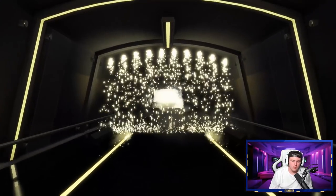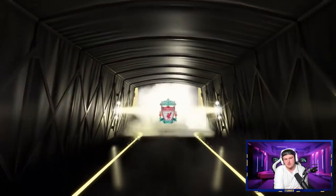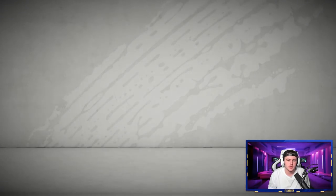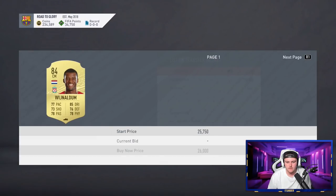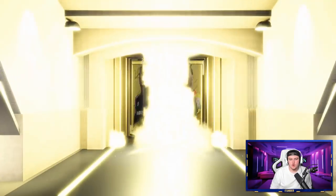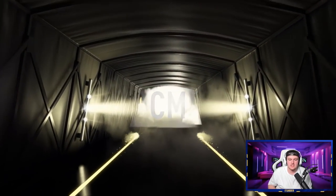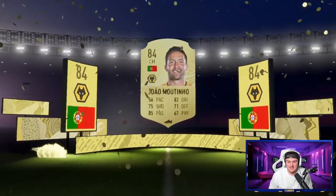I think Wijnaldum sells for a good amount of coins and he looks really good this year. About 20-ish k, something like that. Pretty decent. He'll probably rise up to maybe 30k during the full game release. Oh that's something - not a walkout again though, it's going to be another board. Portuguese centre mid - it's going to be Moutinho. João Moutinho's 84 rated. Damn, fair enough. I would have loved for that to have been Cancelo - I don't know how much he sells for, but I think he sells for a good amount right now. Beggars can't be choosers.